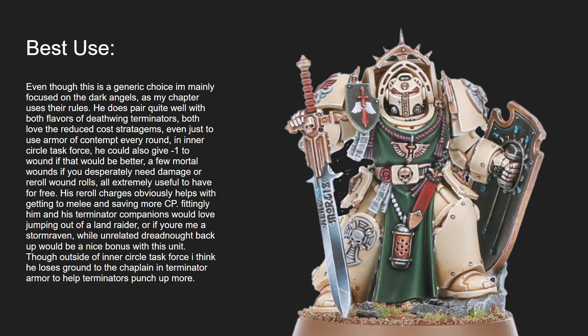Jumping out of a Land Raider is definitely a good idea, as they really appreciate the Assault Ramp rule. They could also jump out of a Storm Raven, which could provide a Dreadnought and Fire Support. Though outside of the Inner Circle Task Force, he more so struggles for a place compared to the Terminator Chaplain, which is the next video. The Terminator Chaplain gives plus one to wound and a feel-no-pain against mortals, which has some interesting interactions with Deathwing units and Terminators as a whole.